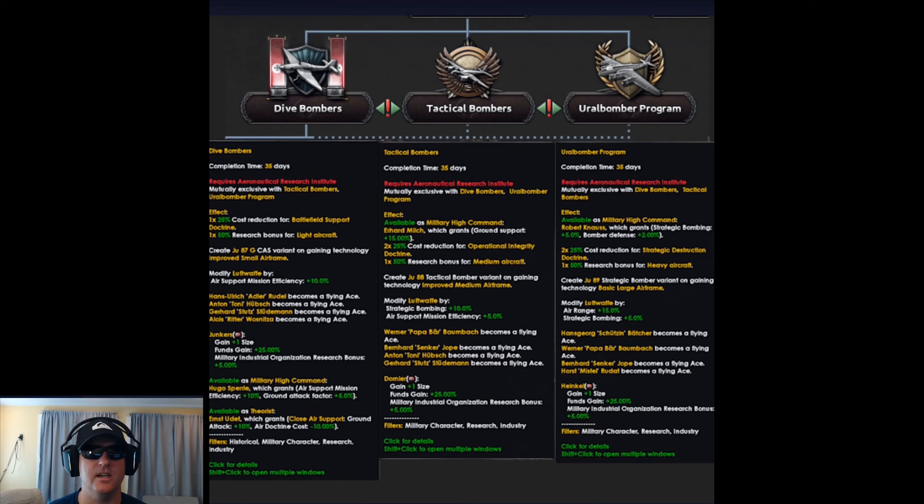You will get a variant of each type of aircraft depending on which path you choose. On the dive bomber path, you'll get the Ju-87, the German variant of CAS. I wonder if the bonus to light aircraft research will also apply to fighters — that would make the dive bomber path way more appealing. Each path gives a different bonus to a different type of air doctrine: battlefield support for the bomber path, operational integrity for the tactical bomber path, and strategic destruction for the Euro Bomber program path.